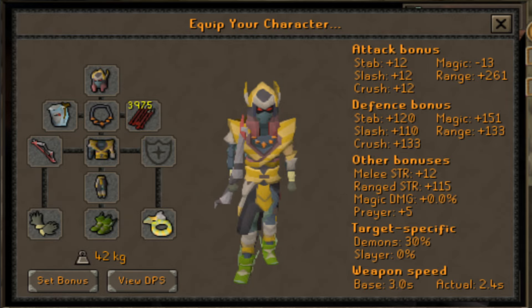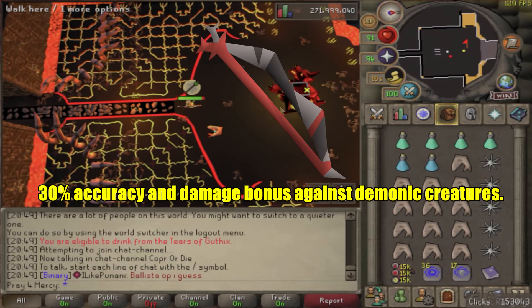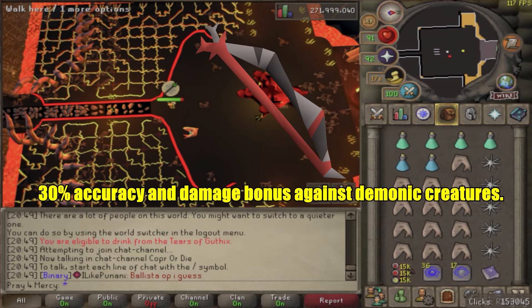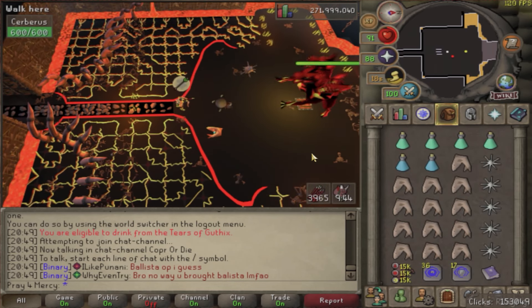The Scorching Bow was the first item I wanted to test out. I did have a Slayer Task at Cerberus, and I changed my helmet to a Slayer Helm — something I didn't do at first. I'm not completely maxed range, but I'm pretty close. I was very excited to see what this weapon could do. At the start of the battle, I ran in as fast as I could. I did die in a recent video, which is why my items were on the floor because I was not prepared.